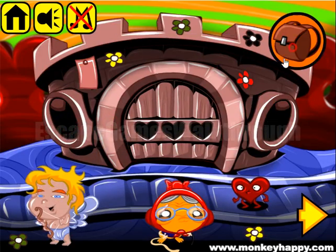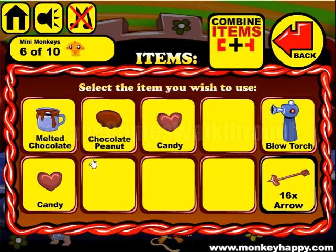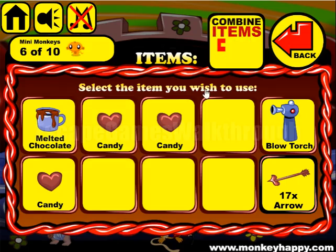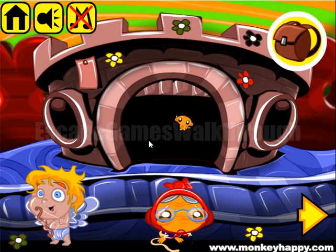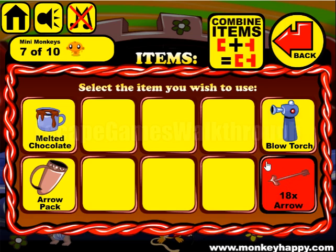Now we've got the peanut and we can make it with the chocolate and give it to this heart, so we've got the third heart. Next we can put three hearts here to open this gate. We've got the pack for the arrows, but this wants 20 arrows and we only have 18, so we need to find two more.